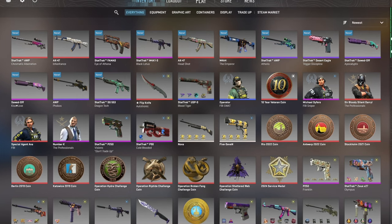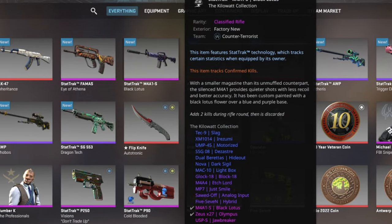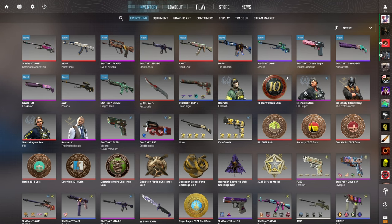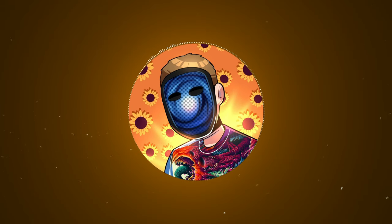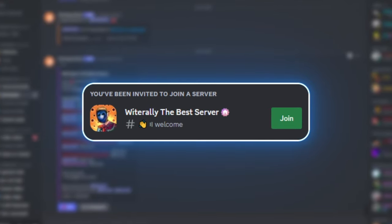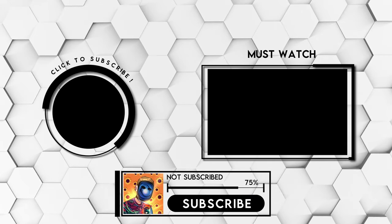These trade-ups are all insane — I hope you guys can go out there and do them for yourself. Can't believe we hit that 14% chance for the StatTrak Factory New Aetheris, then we hit the Emperor, then the M4A1-S Black Lotus, then the AK Inheritance. It was a crazy day for trade-ups — $57 of profit total. Make sure to check out the links in the description — there's a link to join the Discord where I also do weekly skin giveaways. YouTube says 75% of you aren't subscribed yet, so go hit that subscribe button.